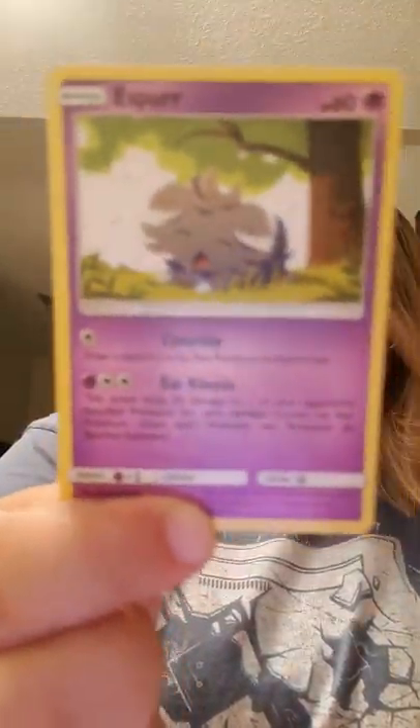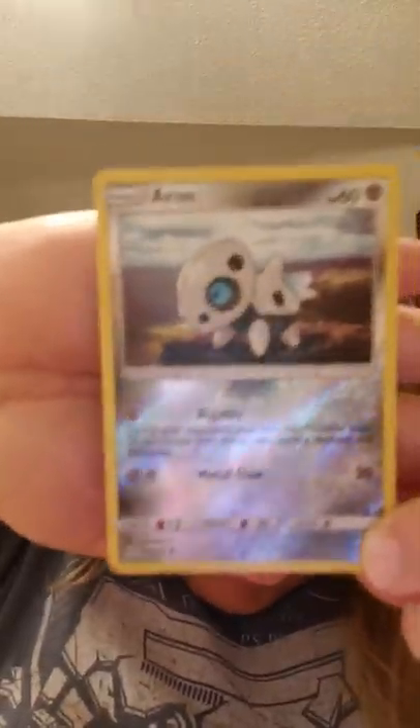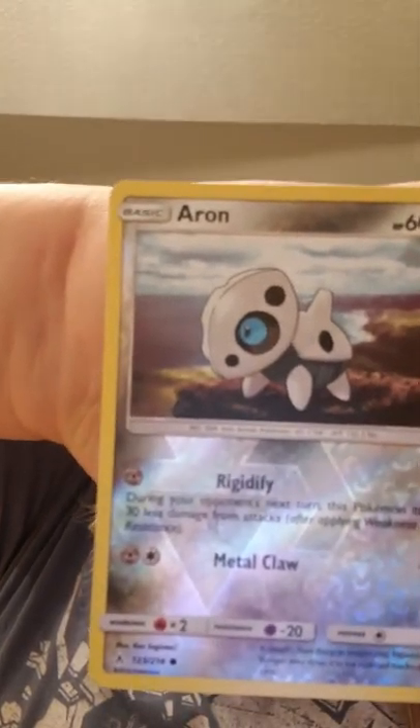Normally with a regular Booster Pack you're at least guaranteed a Reverse Holo and you're guaranteed a Rare. With these, you get what you get — so you don't complain. We have an Espeon, an Energy, and here we have another Reverse Holo — it's a Reverse Holo Aerodactyl. Let me put my hand behind it; it helps the camera to focus on the abilities. These are going over here in the Reverse Holo pile.